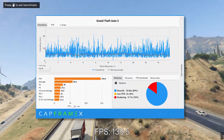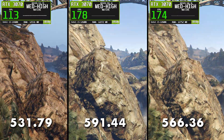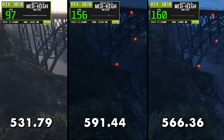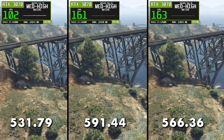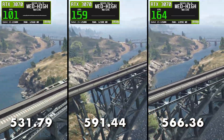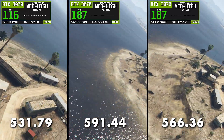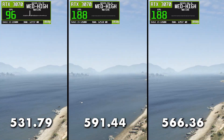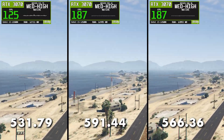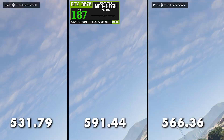Stuttering is reported at around 16%, but despite that number, gameplay feels smoother due to much stronger lows and higher sustained FPS. When comparing all three drivers side-by-side, the pattern is very clear. 591.44 performs the worst, with low averages, very poor lows, and noticeable stutter. 566.36 improves average FPS but still struggles with stability and frame-time consistency. 531.79, despite being the oldest driver here, delivers the best overall performance in GTA V, with the highest FPS, much stronger lows, and a noticeably smoother gameplay experience.